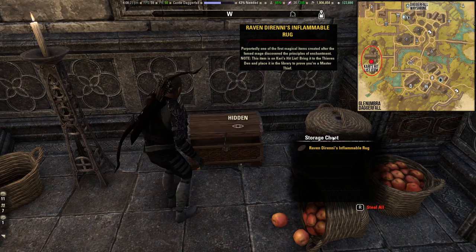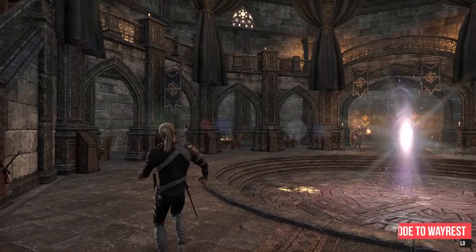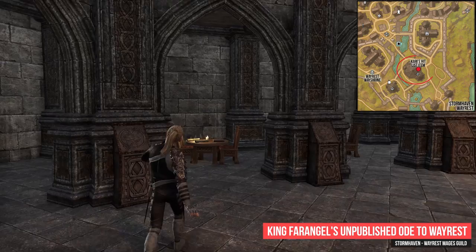Now we go to Stormhaven. In Wayrest you have to visit the Mages Guild. When you enter the Mages Guild Hall you will find on the left hand side on a table King Faringal's Unpublished Ode to Wayrest.